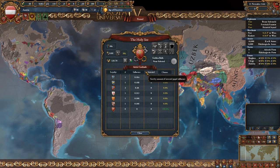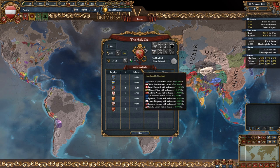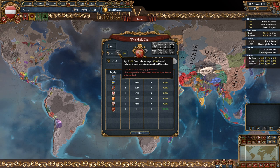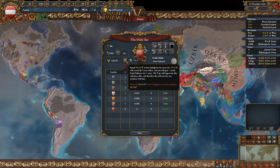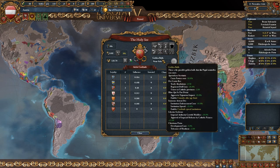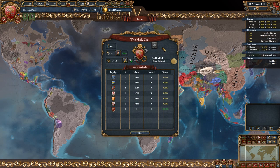I wouldn't even consider this an exploit actually. The new Papacy screen has a few new things: there's the reform desire on top, there's investing to become the next Curia controller, and a button to pay tithes to the Curia Treasury. Then there are the usual Papal bonuses and the Golden Bull.